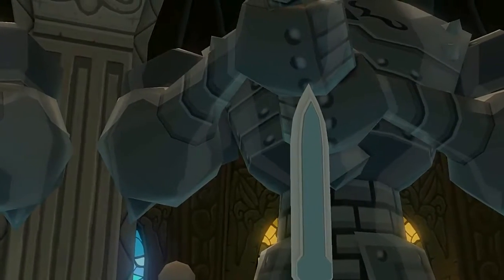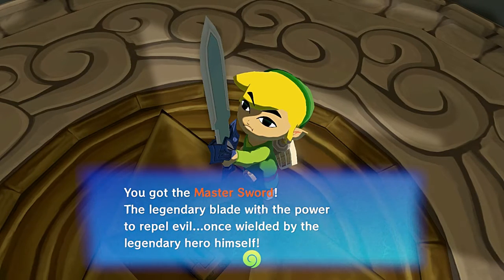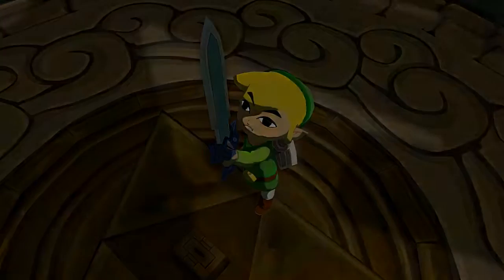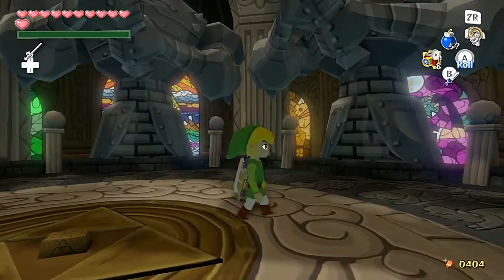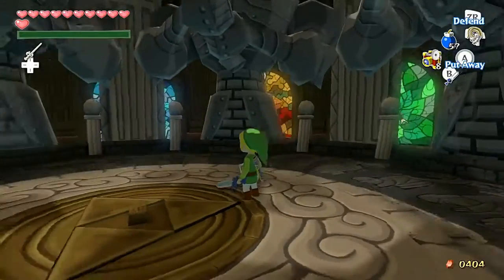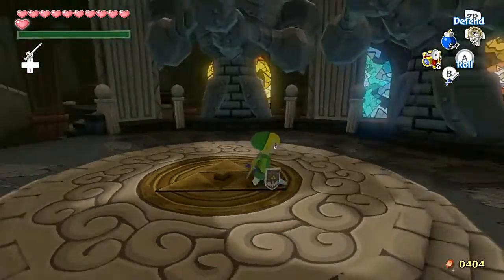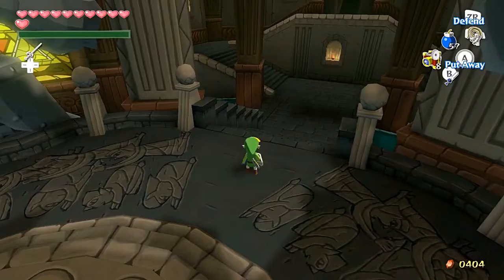That was kind of a spoiler — sorry about that. You got the Master Sword, the legendary blade with the power to repel evil, once wielded by the legendary hero himself. I love how big it looks on this Link. On adult Link in Ocarina of Time it looks so small, but on this one it looks gigantic. The spin attack has more of a blueish color to it, whereas the hero's sword spin attack had more of a greenish look.